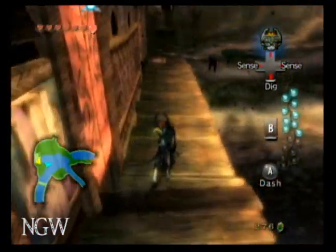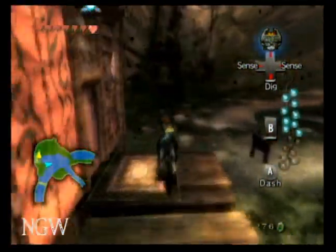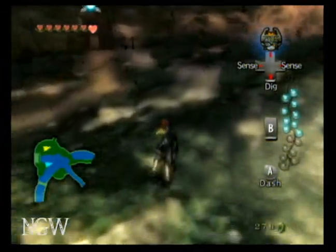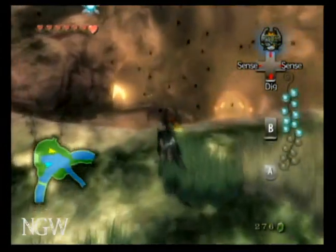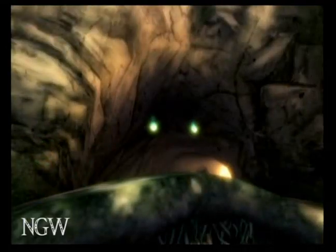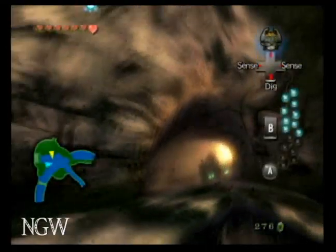After you get that one, head across the bridge and hang a right. You're going to come up to your next wolf stone, and you just want to howl the same tune — that'll allow you to open up the next super-secret move later on.